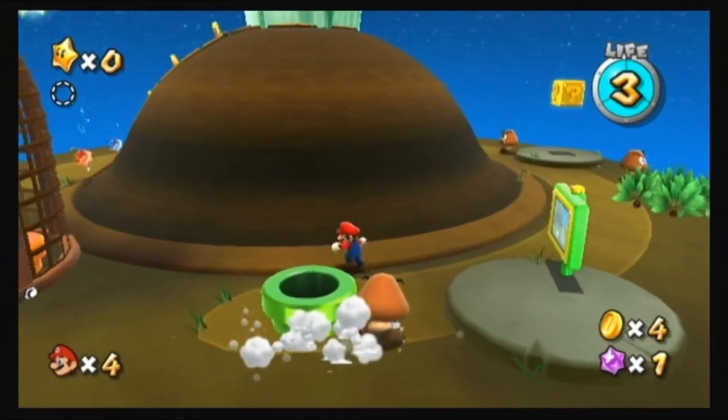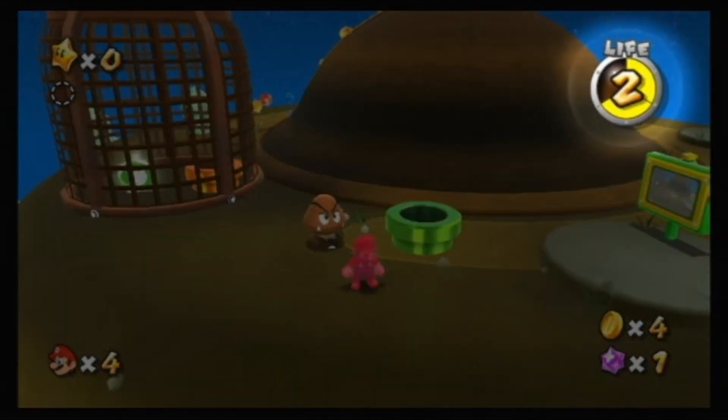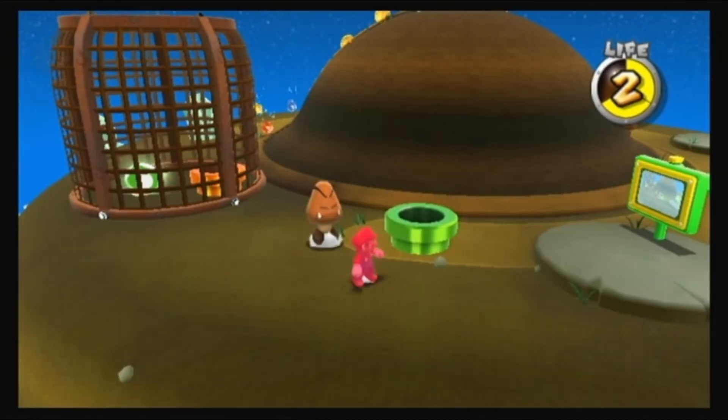A Goomba spots Mario and rushes in to attack. Your life meter is reduced by one segment when you get hit by enemies. If the meter runs out, you'll lose one life.